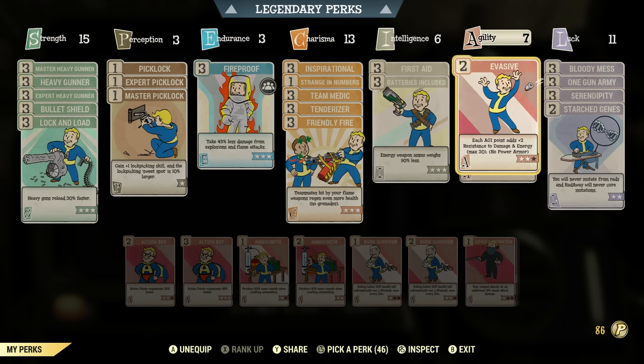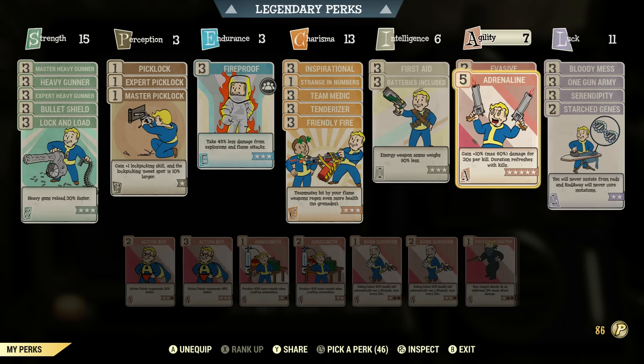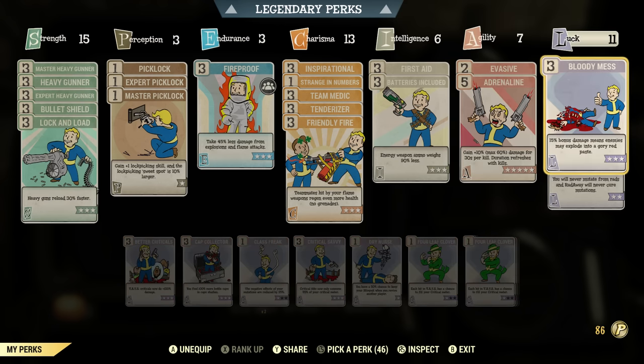For Agility, I put two in Evasive — each Agility point adds plus two resistance to damage and energy, so you can take a little bit more damage. Also, I put five points into Adrenaline and got this maxed out. This makes it so you gain plus 10%, up to a max of 60% extra damage for 30 seconds per kill, and the duration refreshes with kills. So you can gain an additional 60% extra damage while taking out enemies with Adrenaline.